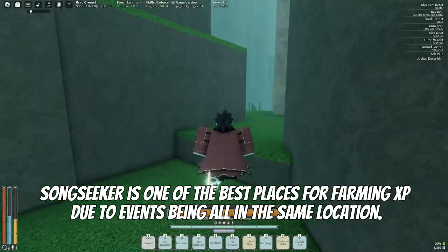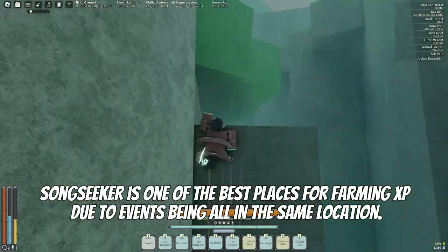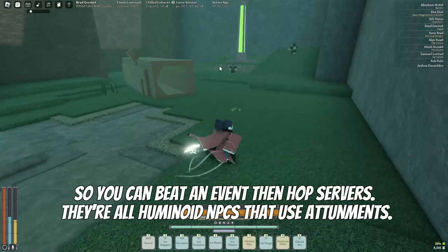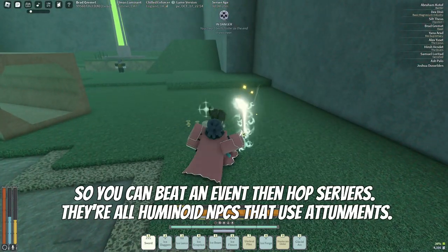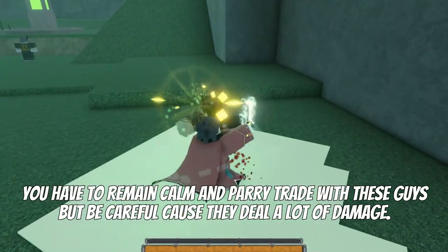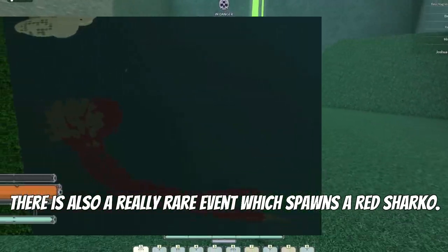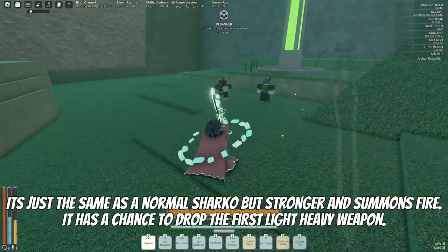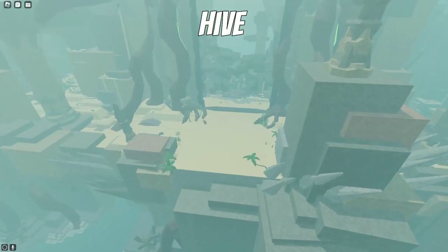Starswept is one of the best places for farming XP due to events being clustered in the same location. You can beat an event in the public servers or just wait — they are all humanoid enemies that use mantras. You have to remain calm and bury-trade with these guys, but be careful as they deal a lot of damage. The drops are really rare, including the monster red charcoal, which is the same as normal charcoal but grants drunkard and summons fire. It also has a chance to drop the first light heavy weapon, HIVE.